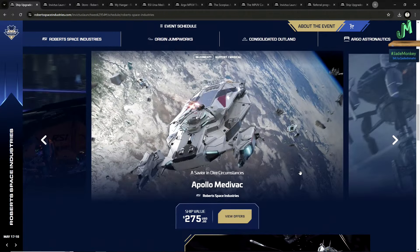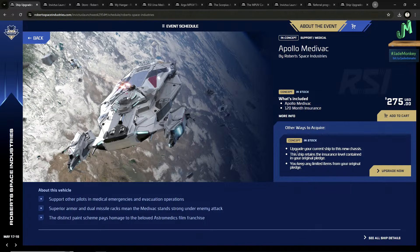Some of these prices are going to be pretty crazy — remember you don't have to buy these with real money, it's to support game development. The Apollo Medivac is $275 with 120 months insurance. It's designed for supporting other pilots in medical emergencies and evacuation operations. Superior armor and dual missile racks mean the Medivac stands strong under enemy attack. This distinct paint scheme pays homage to the Astromedics film franchise. This one isn't in-game yet — it should come out later this year. Once medical gameplay gets tightened up, these will become a lot more valuable.